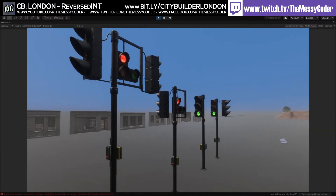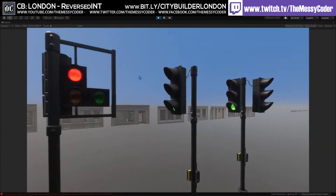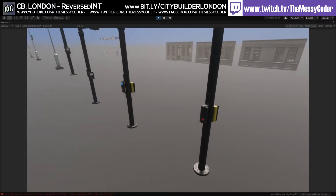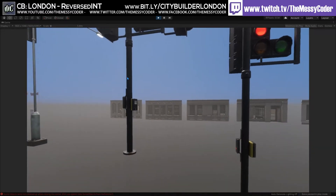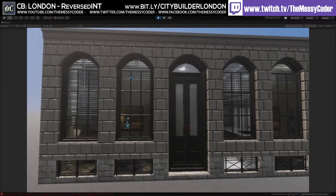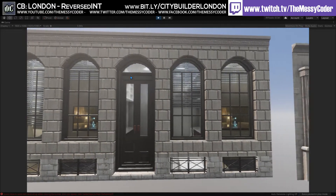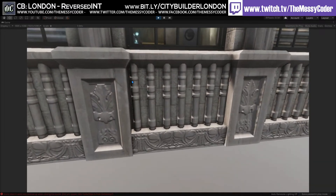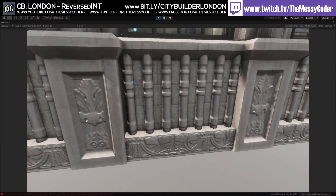We've got different traffic lights as well. Classic single one here. Again, I would love to have these separated — hopefully that's going to come soon. We've got the fronts of the buildings with the doors and the windows. I'm loving this. Look at that — it's lovely.